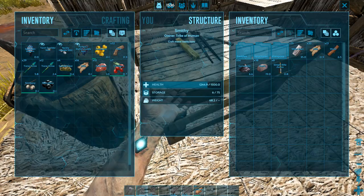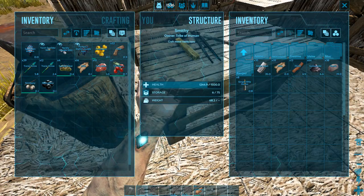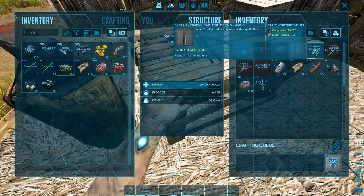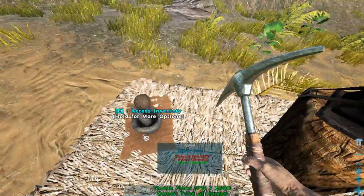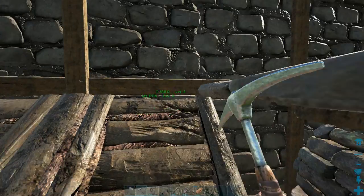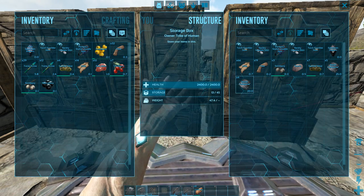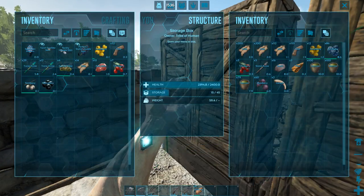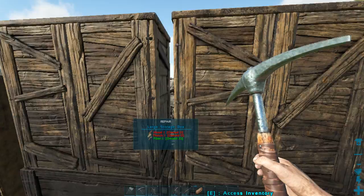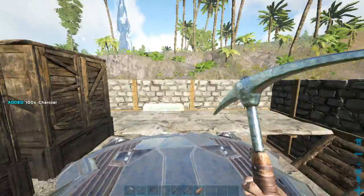To make gunpowder we need spark powder and charcoal — we have plenty of charcoal. We also need major berries to tame the Paraceratherium. But for spark powder we're going to need flint, and we don't have enough of that.